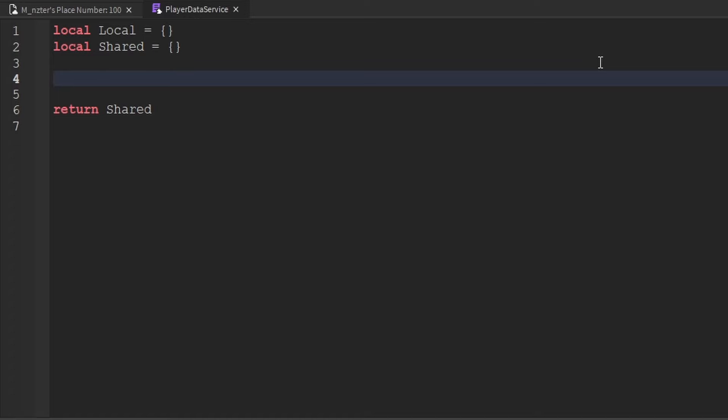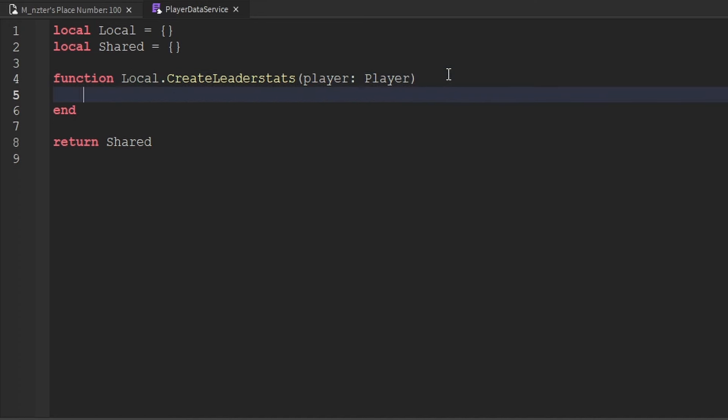Now let's create a function for creating the player's leader stats. We type 'function Local.CreateLeaderStats', accepting one parameter: player with type Player. The capital L in Local refers to the Local variable we created. Hit Enter and an end statement is automatically added. Now we can write our logic inside this function.